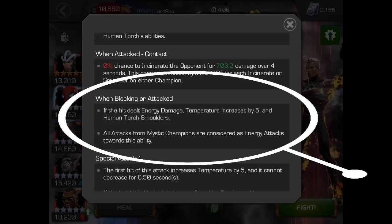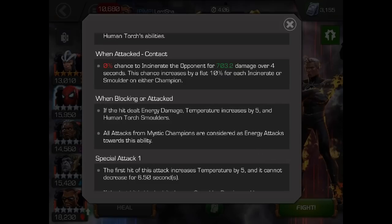When blocking or attacked, if the hit dealt energy damage, temperature increases by 5 and Human Torch smolders. All attacks from Mystic Champions are considered energy attacks towards this ability. What that means is that Havoc, who does energy-based attacks, is going to raise his temperature every time he hits him — his temperature increases by 5. It doesn't take very long for Human Torch to go Flame On, and you're going to see what happened to Havoc. This is why Havoc is not a good option for Human Torch.